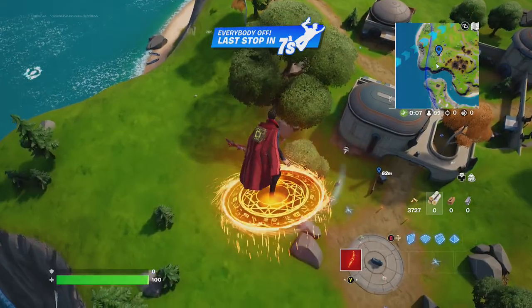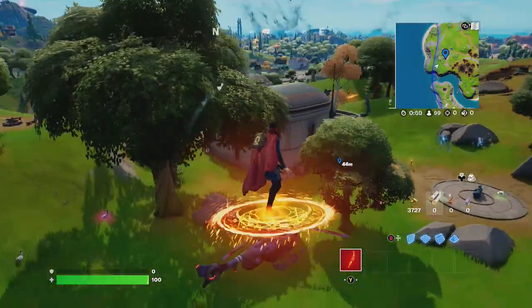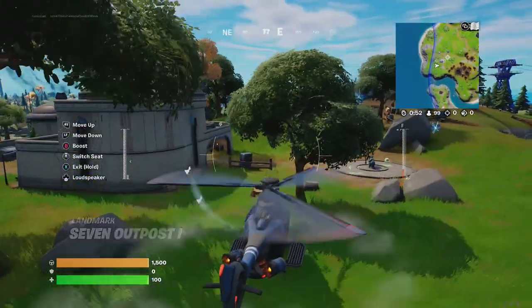Alright, first things first, he's going to go pick up the nice choppa so he can move around the map quickly. He's going to go toward the center, around Loot Lake, going crossroads — that's where you'll see a nice crash site. So let's get in that choppa.